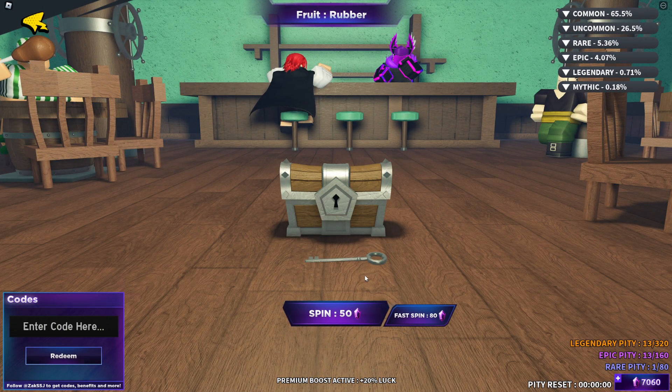If you want to redeem a code, just go to 'Spawn Fruits.' Redeem code: sheesh390. Redeem this code for free rewards, free gems, and free stuff. I got 7,000 gems right now.